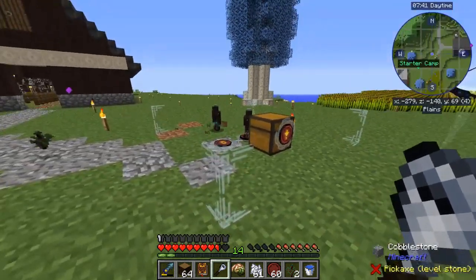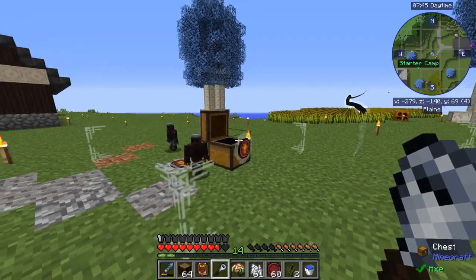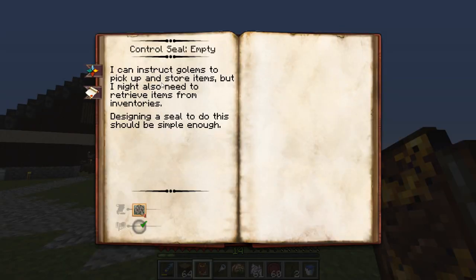Forbidden clumsy again. So he picked everything up - we're good there. What does empty do? I can instruct golems to pick up and store items but I might need to retrieve items from inventories - I don't want to do that one yet.